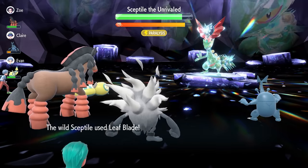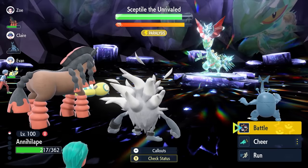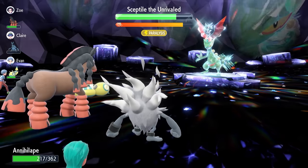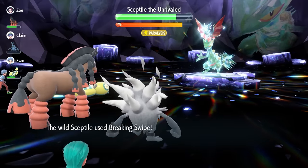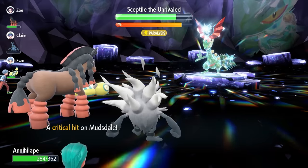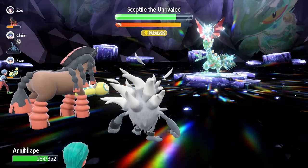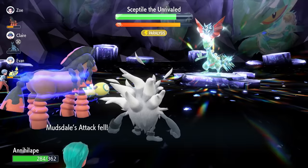Now we're waiting and taking attacks from Sceptile. It will use a combination of Leaf Blade and Breaking Swipe. If it does go for Breaking Swipe, that's going to boost your attack even further — it lowers our Attack by one stage but activates our Defiant ability, giving us a net plus one to Attack, essentially making us a lot stronger going forward in the raid.